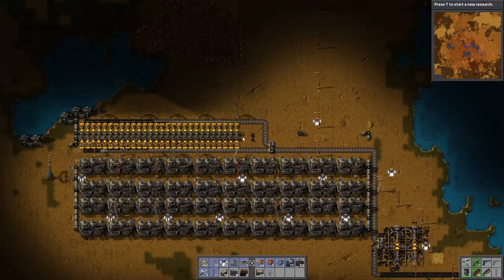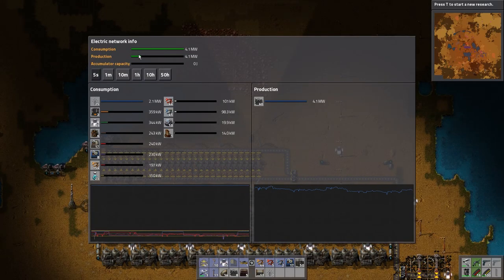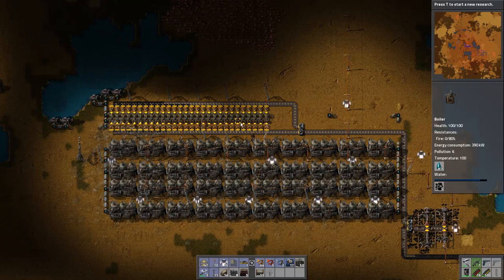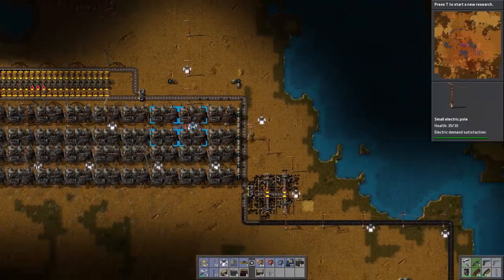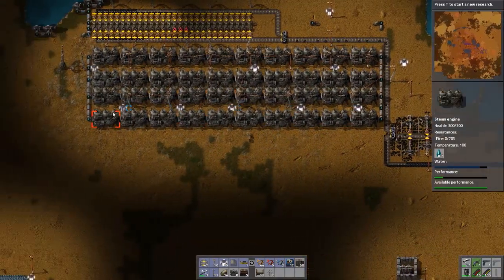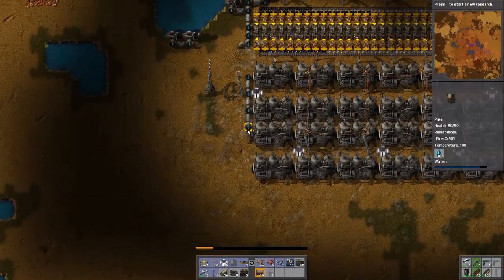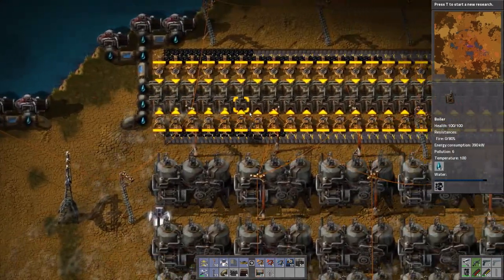That was the problem. Wow, really? So now we know — the pipe: the boilers only exit from one side. I did not know that. And also only half of our boilers are working at the moment. We shall fix that.